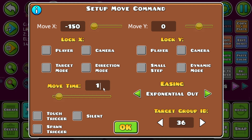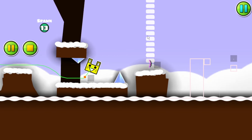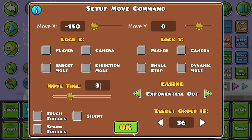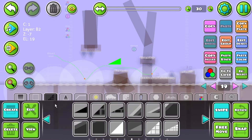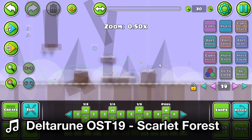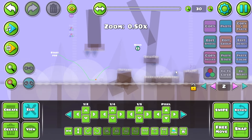A recent trick I've learned is to use exponential out and 1.5 for any movement and it'll look like this. Do you see how silky smooth that is? What if I do move time three? That's nice actually, that's good. Usually in snowy areas there's some sort of mountain. The mountain in the background looks kind of peak - actually cool.